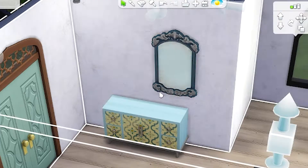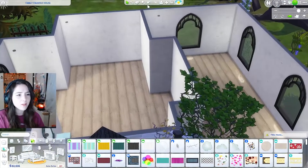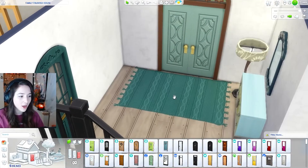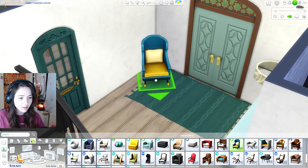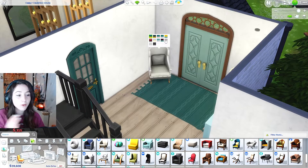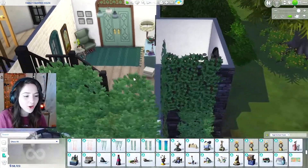Oh, is that a glitch? We have a glitch. When did I make a hole in my house? Where are my stairs gone? I found them. Do you know what, I'm really liking this green actually. Okay, apparently we're going for blues and greens today. One thing I love to do is put a chair by the door — even though the Sims can't use it, in my head they would use it to put their shoes on before they leave. It's still nice just to add a chair there.